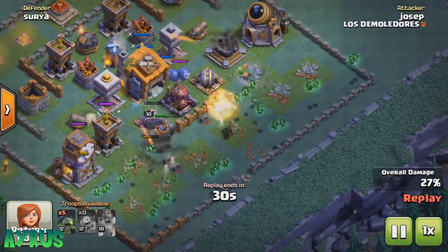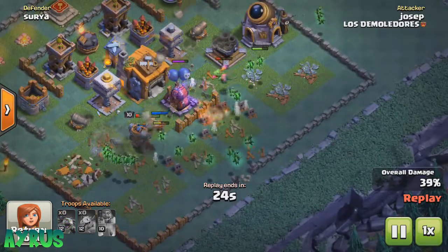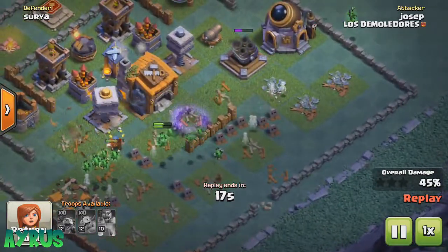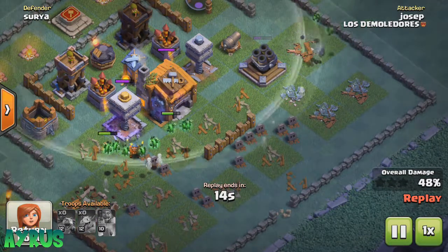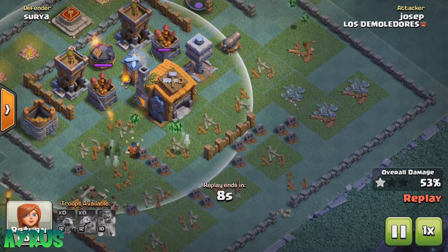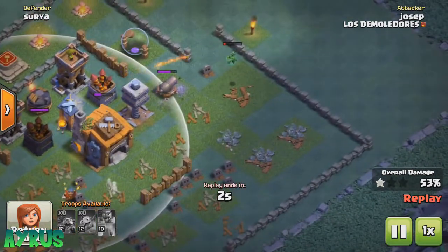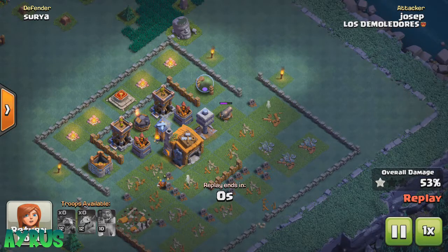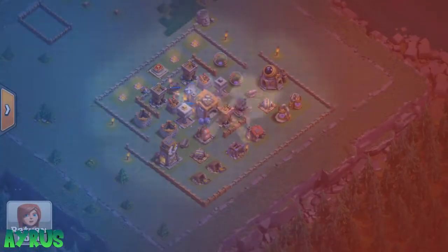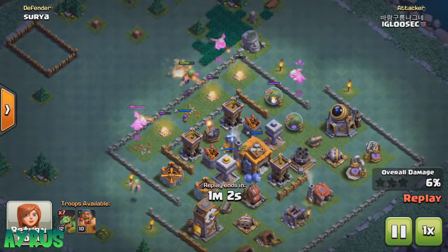The next thing is the defenses. You don't want to expose the defenses or keep them somewhere far apart from the others. Make sure you keep the defenses pretty much in the middle — don't throw them aside where they're exposed and easy for archers to take over. Cover up the defenses right in the middle, beside the Builder Hall. For the walls, make sure you use them the right way, actually protecting the defenses and the Builder Hall itself.